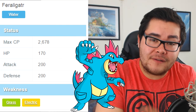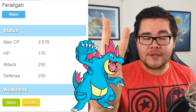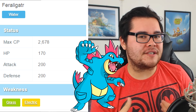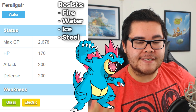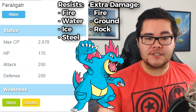Moving on to Feraligatr: as a water type it's only weak against grass and electric — really the only two weaknesses. It's resistant against fire, water, ice, and steel. Offensively, water attacks are super effective against fire, ground, and rock types. That's not a huge coverage, but with the introduction of Generation Two there are several Pokemon people are really excited about.